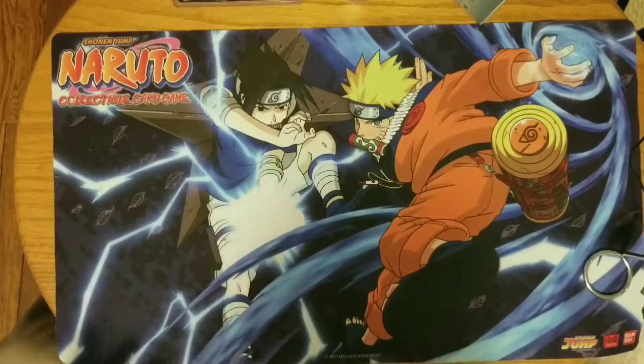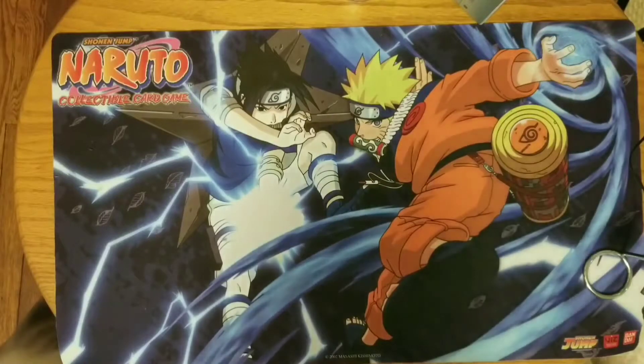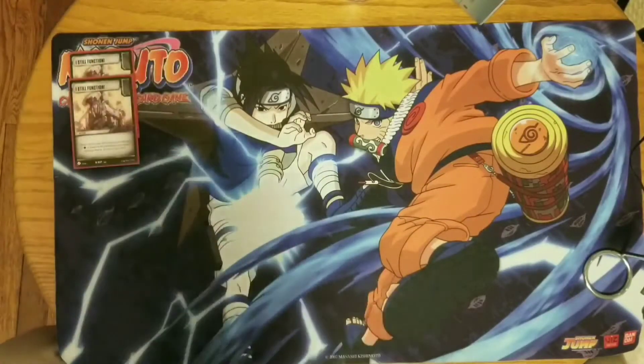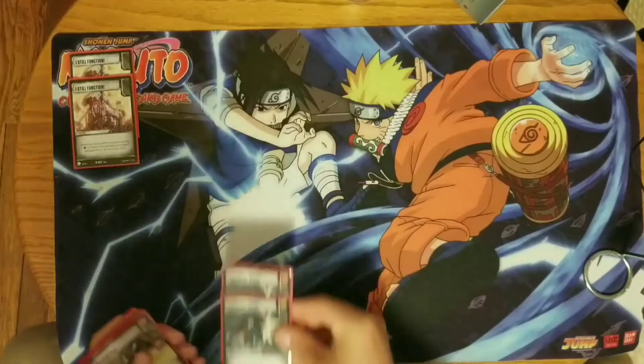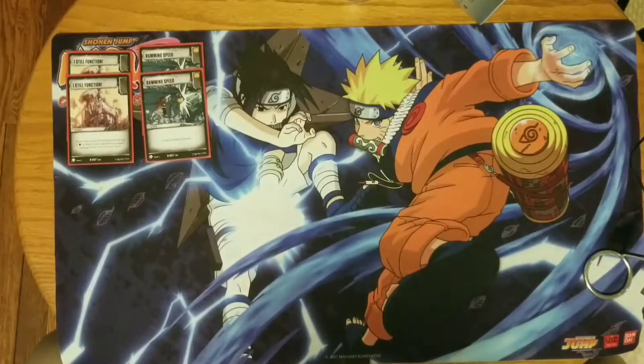I don't build sideboards too often but since this is my mainstay deck I always try to keep it updated. I've got two copies of I Still Function sideboarded — if I find I need them I can side them in. I absolutely love this card, especially with the e-grenades getting that extra attack. Two Ramming Speeds used to be main decked, but for the most part I don't care a lot about back-row hate right now. I've got the Bashing Shields covering most of my problems and Prowl in case I run into weapon problems when he finally bites the dust.